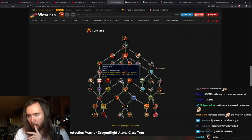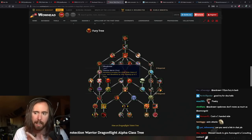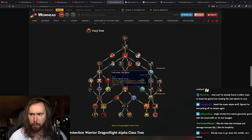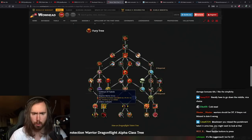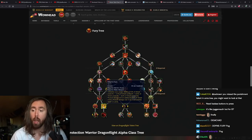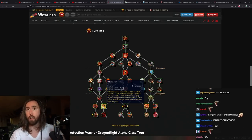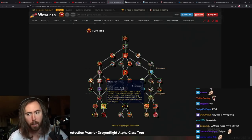Bloodthirst increases the critical strike chance for your next Bloodthirst by 10% — nobody cares about that, that's garbage. Bloodthirst always enrages you the first time you strike a target — that kind of sucks. Bloodthirst deals 40% increased damage to enemies below 35% health — I don't give a shit about Bloodthirst. Cold Steel Hot Blood was the best Azerite trait in BfA, so that's cool. Cadence of Fujieda — that used to be a Legion legendary cloak. And there it is: we're getting Odin's Fury!